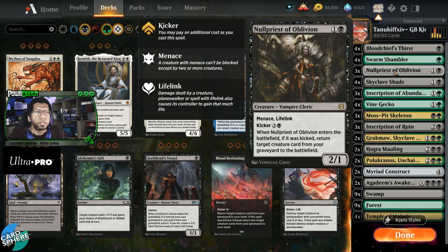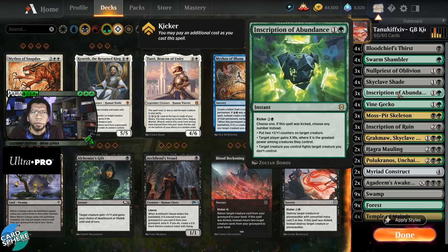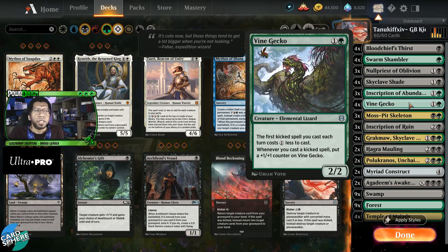Null Priest of Oblivion has Menace and Lifelink, which are both good, and later in the game it can get us something back out of the graveyard. Skyclave Shade can just be played out of the yard — really good against mill or rogues where you can sometimes play two or three of these, and with Kicker you get a 5/3 creature that also works with the +1/+1 counter theme and Swarm Shambler. Inscription of Abundance is great — it's a removal card, a pump spell, and a life gain card.